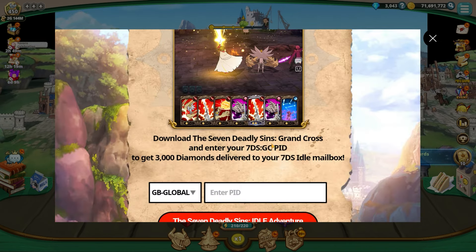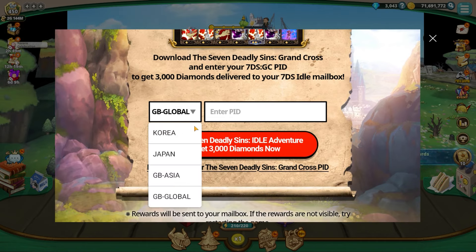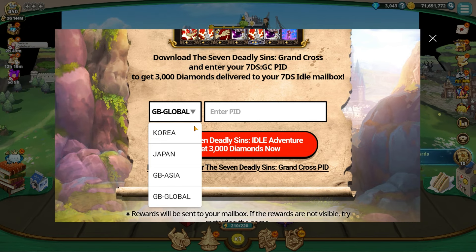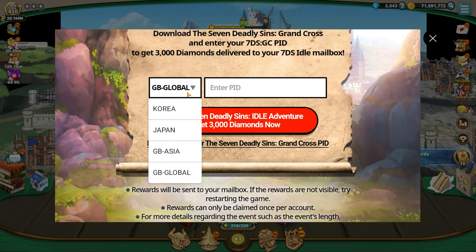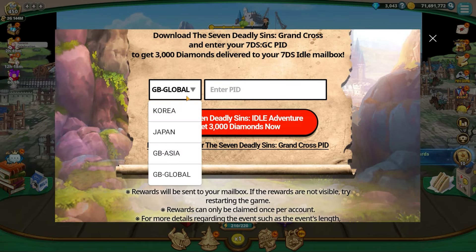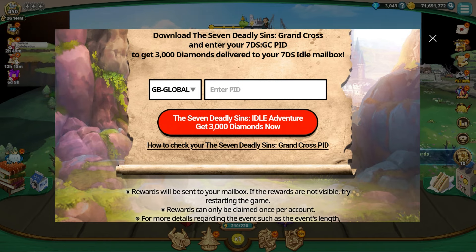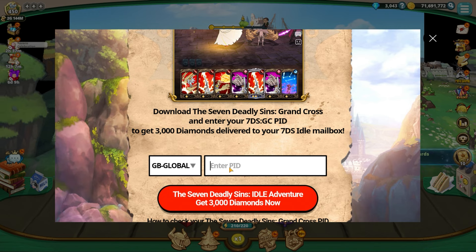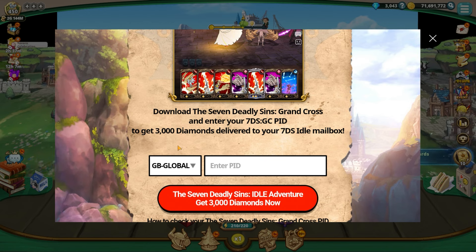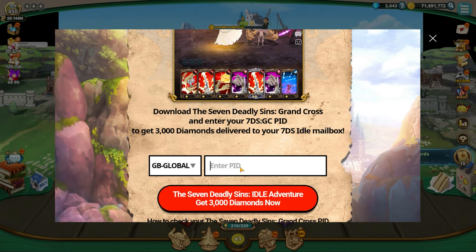Go down and select your region — Korea, Japan, or Global. If you have a JP account, it looks like you can also use that. I'll use my global account. I grabbed my ID, posted it in the global version field. If you're in Asia, select that; Japan or Korea, select accordingly. Give it a second — I don't want to leak my ID — so I'll paste it and hit Get.